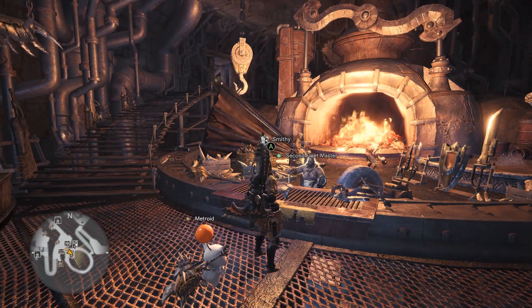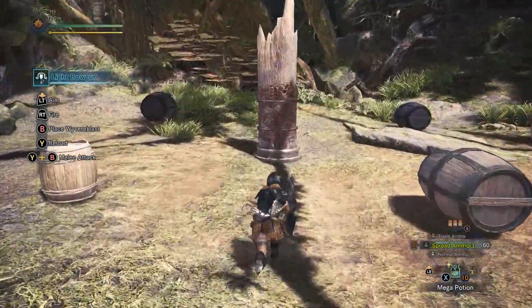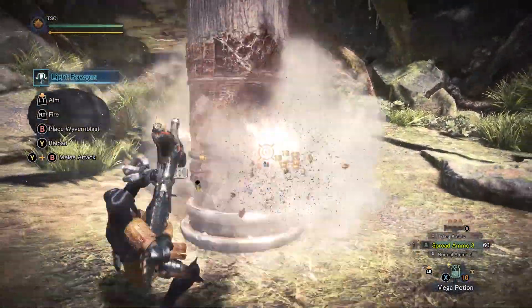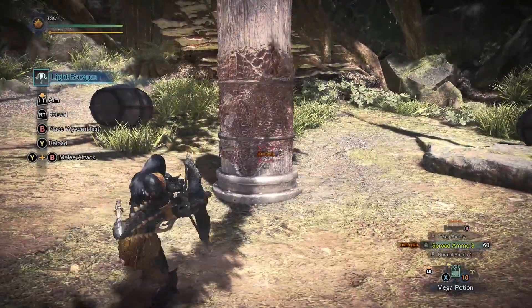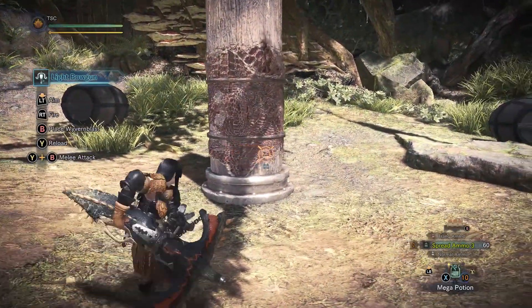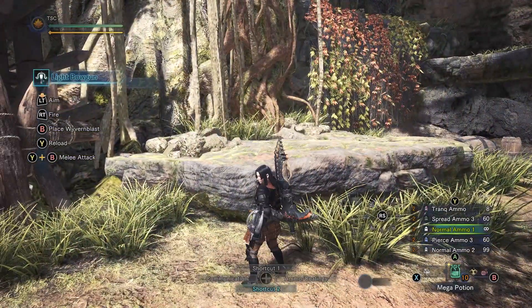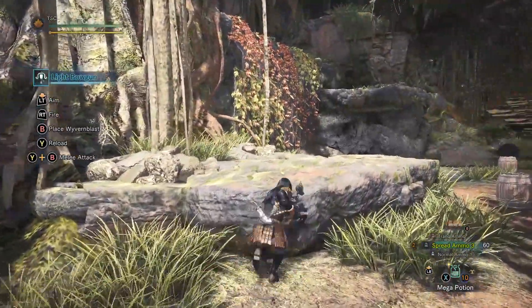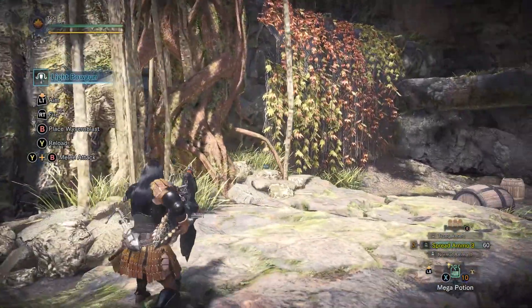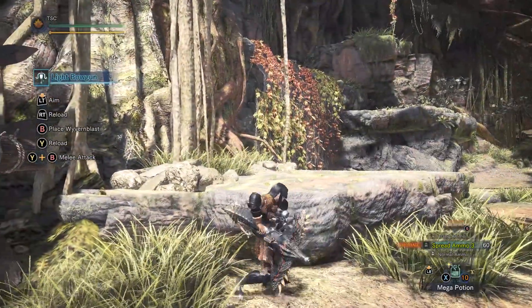We have finally arrived at the part of the video where I teach you how to ledge light bowgun. In the training arena, grab your Devil's Madness with no recoil mods and choose any large recoil-inducing ammo, such as spread threes or sticky threes. Test the shot first on the ground — you'll notice it propels you backwards pretty far and locks you into a long recoil animation. Now climb over a ledge, one you can walk off of, with your back facing the ledge, simply shoot, then briefly hold forward, and repeat. You will notice your recoil animation gets cancelled as you slide off the ledge.